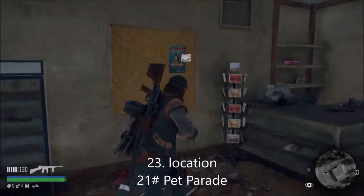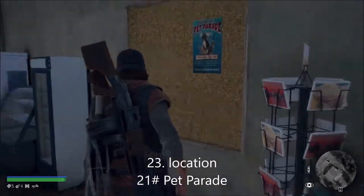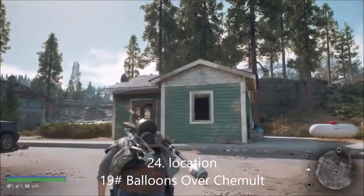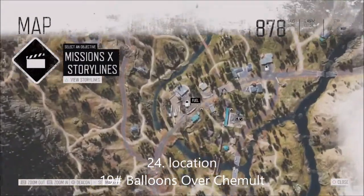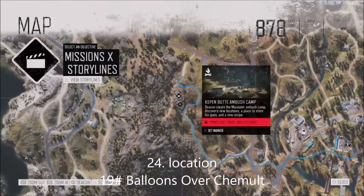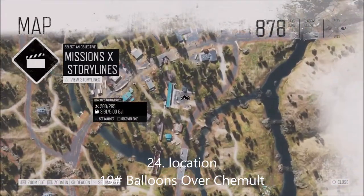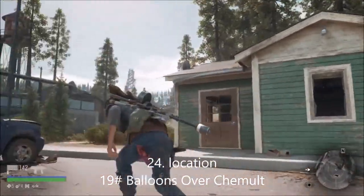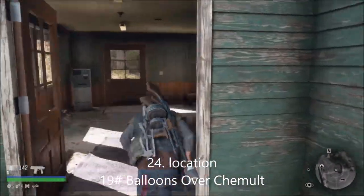This is number 19 on the tourism collectibles - it's called Balloons Over Chemult. The location is next to the fuel station, auto repair, Pet Parade, and the Freedom Ranch. The best way to get here is via the ambush camp or even the college - it's below the train track in the Chemult town. Look for this little house near the bus as a reference, and it's just here.